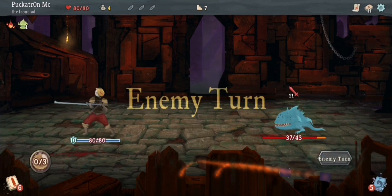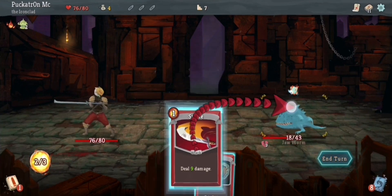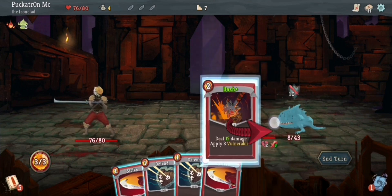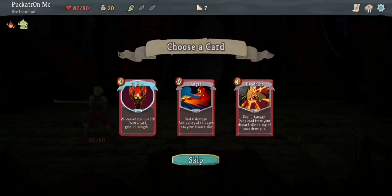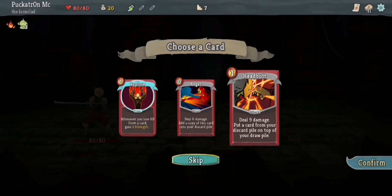I'll take the hit of one HP there, just get started. So now I've just got to do nine damage on the next turn. I hit, I get another energy and draw a card, and then dead. So Rupture — whenever you lose HP from a card, gain one strength. I don't have any cards that take HP off me, but I do want the Headbutt card so I can keep putting the Dropkick card back at the top of the deck and drawing it, trying to get an infinite cycle. Headbutt deals nine damage and you put a card from your discard pile on top of your draw pile, so you can cycle back those powerful cards once you've played them.